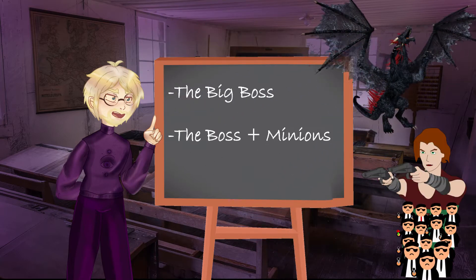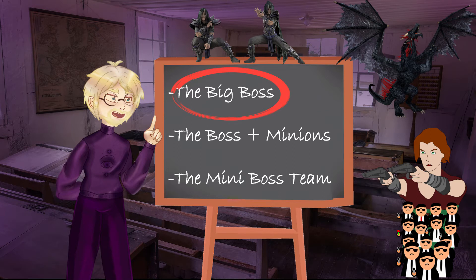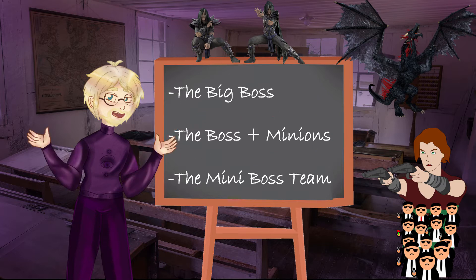The big boss, the boss and their minions, and the mini boss team. The first tends to feel more epic but is also the easiest, while the last is the hardest while feeling more like a standard encounter. The middle one takes advantage of both and has normally a medium difficulty. I will tell you my basic view on these three and then share some handy tools and tricks to shape an encounter to your needs and adjust the difficulty of each of them.